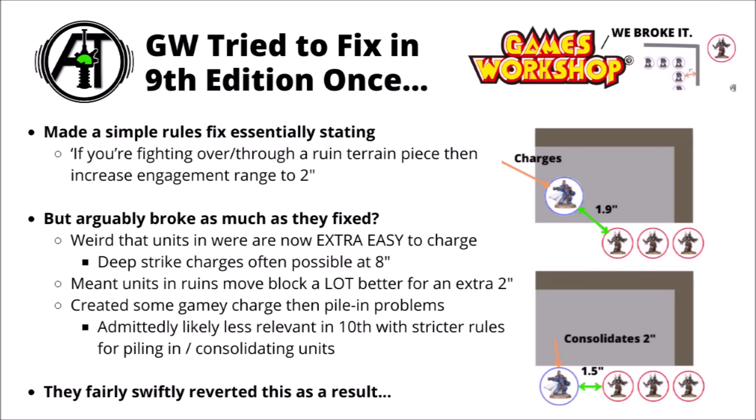Back in 9th edition, Games Workshop did have a go at trying to patch this mid-edition. Along with one of the balance data slates, they decided to throw in a rule trying to make this go away, stating with a fairly simple rule that if you're fighting in, over, or through a ruins terrain piece, then you can increase engagement range to 2 inches. That meaning that there wouldn't be enough space for a unit to both block out enemy bases and also not be at risk of being charged from within the ruin. This is often seen as the most commonly proposed fix — to try and treat all ruin walls as barricades. But it did seem that caused all kinds of problems in 9th edition, and I would say it probably hurt more than it helped. It made units in ruins extra easy to charge, which felt inappropriate, given that they're taking up a fortified position.